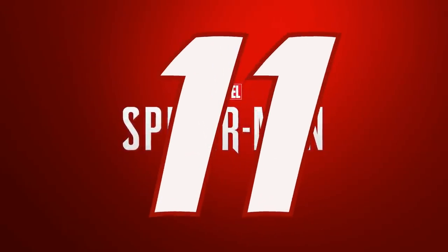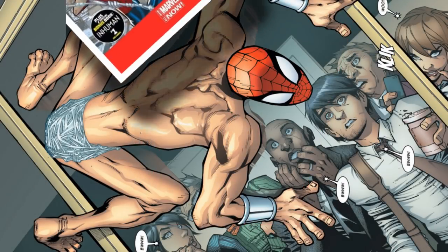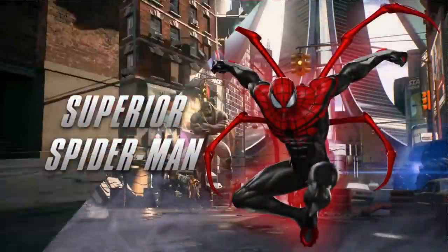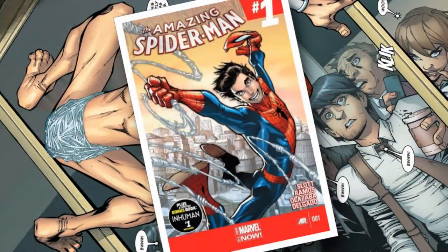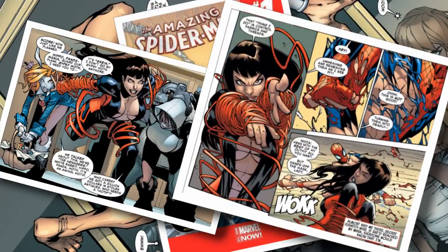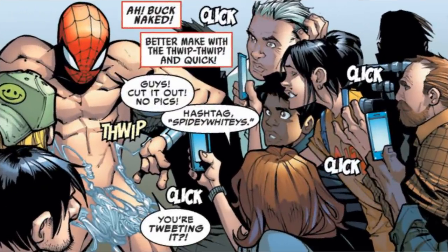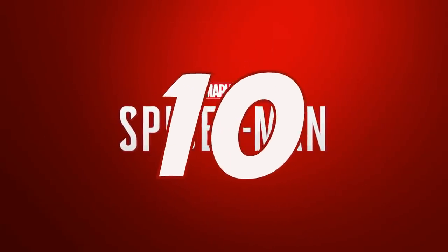Number 11: Naked Spidey. Back in 2014, The Amazing Spider-Man number 1 brought Peter back to spider heroics after having his mind replaced by Doctor Octopus for the past couple years. While attempting to foil a plot by the C-list villain White Rabbit, Spidey found himself face-to-face with her Z-list associate named Skein. Her power? To control fabric. It didn't take long for Peter's spider suit to become a suit more of the birthday variety.